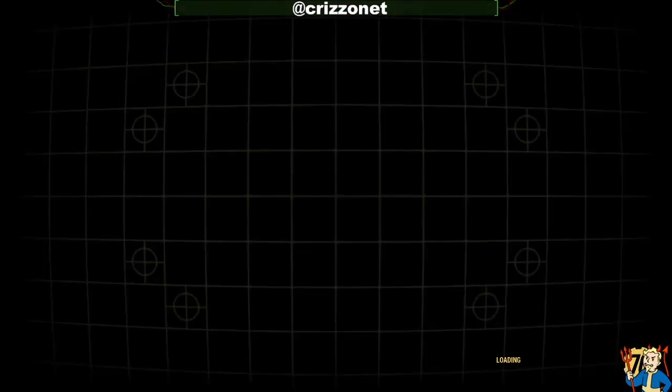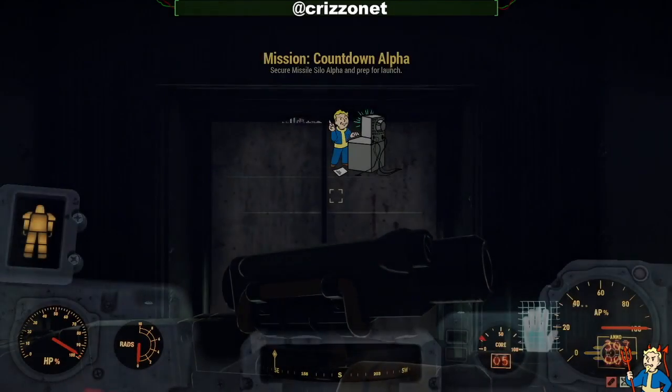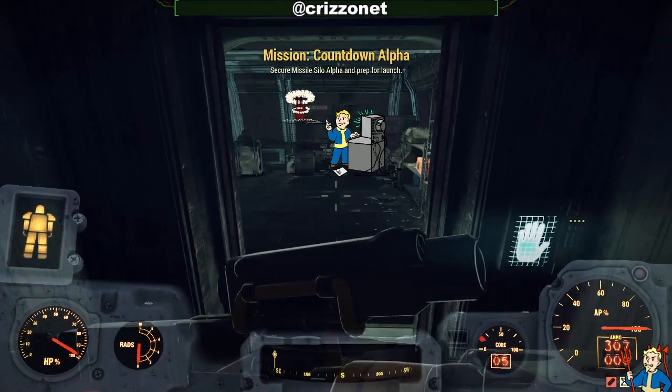If you knew the old glitches where you could back up to the laser grid in the personal room when exiting the elevator, you could exit your power armor and it would put you through the grid. That was the old way, but Bethesda fixed that, so it's not a viable option anymore.